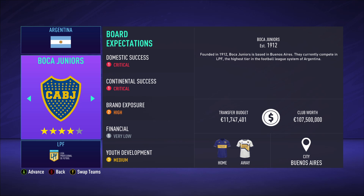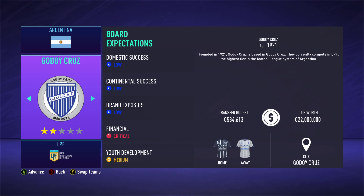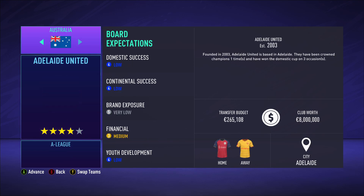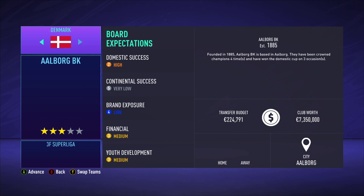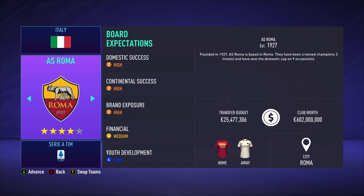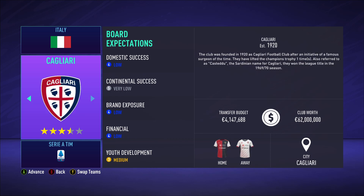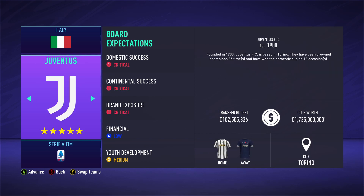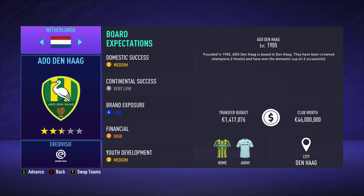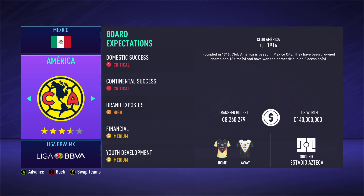First, let's look at the new teams they added. As you can see, they added Boca Juniors with the real badge and real kits, same thing with River Plate. They also added Italy - Roma's back with their real badge and new kits, they look amazing. Juventus also has the new kits, look at that second kit - it looks amazing, five stars of course.